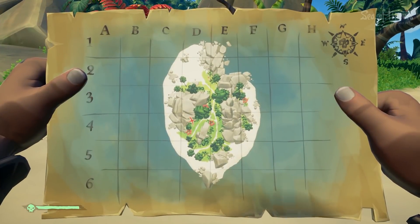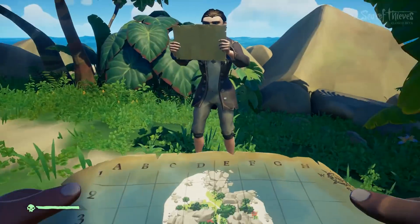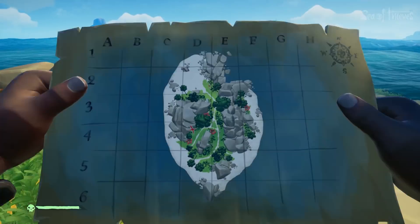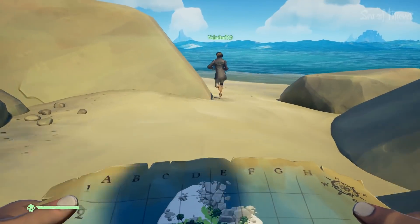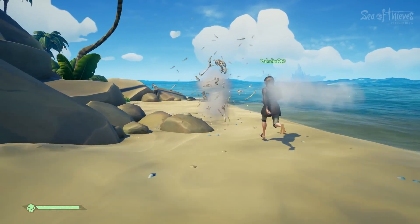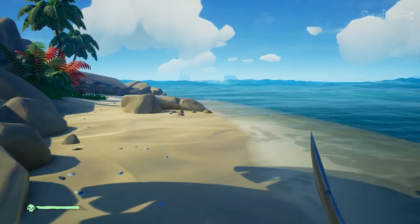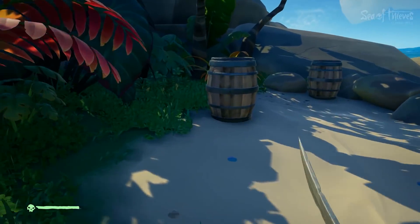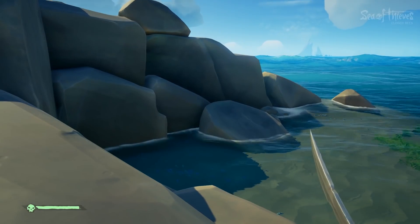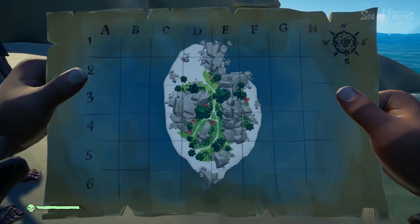Okay guys, we need to look at the island and figure out what part we're on. Tyler, I think we're right here on the map. We need to find the rocks in that little L shape, which I think is on the other side. I've got skeletons right here — at least they die in one pistol shot. There are barrels with cannonballs over here too. This is the L shape right here — yep, this is it!